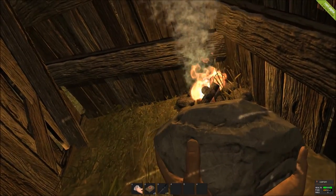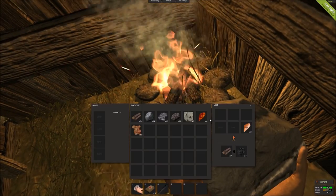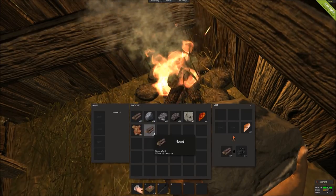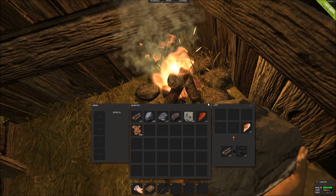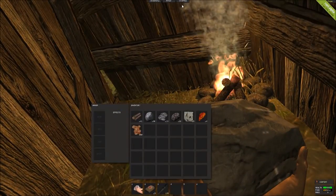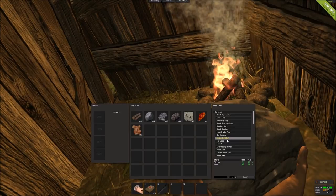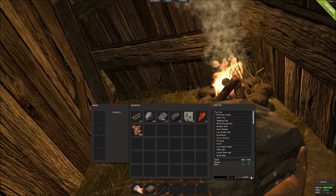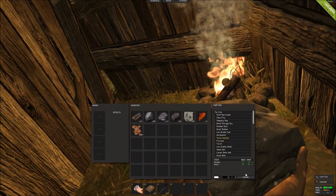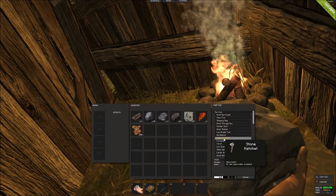Alright, so we have our shelter. We have a fire going so that we can continuously cook food. You don't want to leave it burning forever because it uses up wood, and we'd like to hold onto our wood as much as possible. The next thing you want to focus on is getting some tools for defending yourself, but also for easier harvesting. With a couple of stones and some wood, we're able to craft a stone hatchet — a faster way of gathering resources than just using the basic rock you start out with. The faster you can get the stone hatchet, the faster you can gather additional resources and continue to progress.